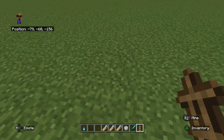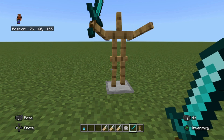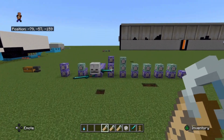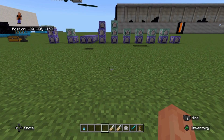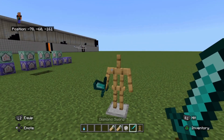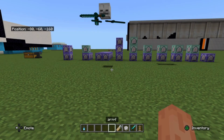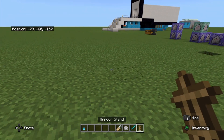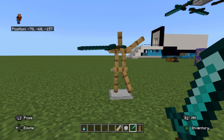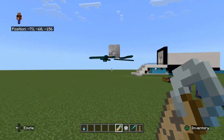I'm going to put another armor stand down facing this way, put the swords all in the same sort of sideways position. Name this one arm two and it should go up there. Let's put this one at this angle — another sword in there — name that arm three. And we'll do one more facing this direction — same thing again — call that arm four. That's our drone built; all we have to do now is program the movement in.